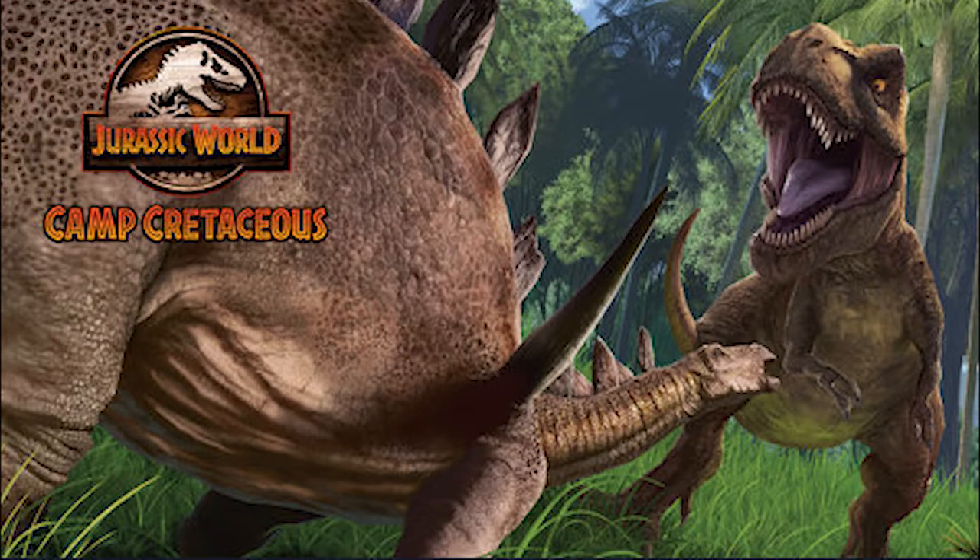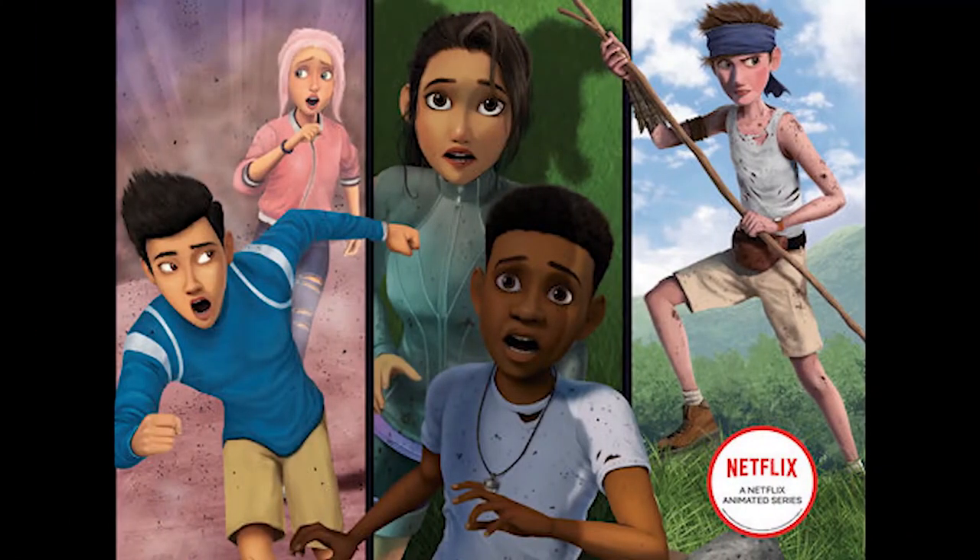Next, we see Brooklyn and Kenji running from something. They appear to be in a desert area with dust or a sandstorm in the background — or maybe it could be made from a bunch of dinosaurs or a big dinosaur running toward them.